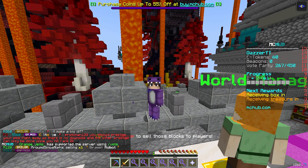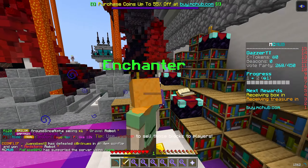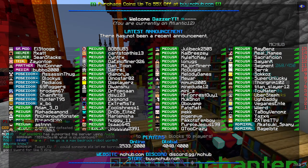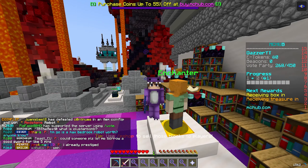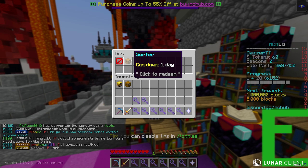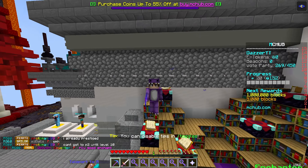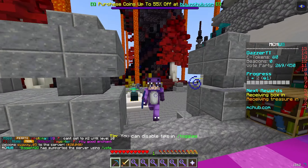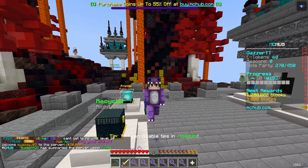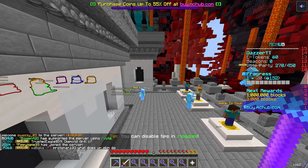I think a lot of people don't necessarily show the best ways from a starter perspective. I don't have my partner or media rank here on this server — I only have it on Skyblock — so I'm not using any special kits or anything like that. The only other kit I have is the Surfer Kit, which you can get completely for free on the server. I'm gonna be showing you guys literally one of the best ways to start making e-tokens basically immediately here on MC Hub.